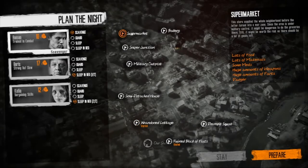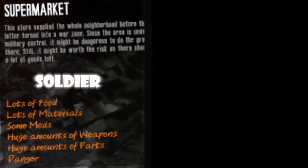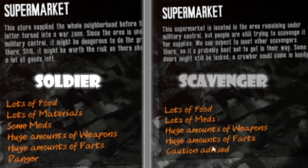The first thing to note about the supermarket is that there are two possible versions you could encounter in your playthrough. It's worth double checking what the world map says about this location before you visit, so you know what to prepare. If the world map tells you the location has danger, then you are in the soldier scenario, whereas if it doesn't, then you are in the scavenger scenario.